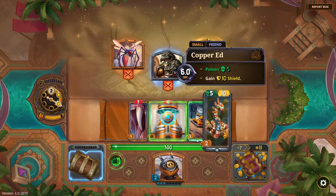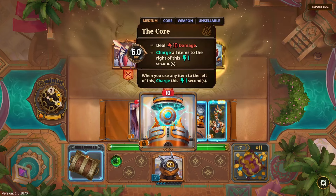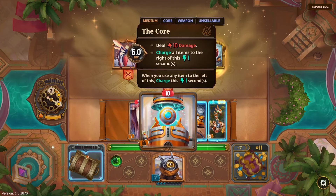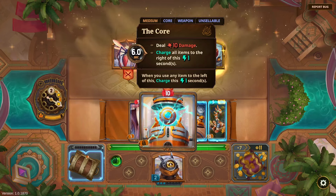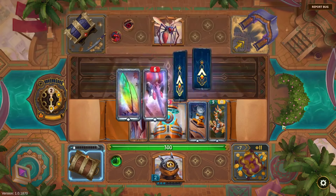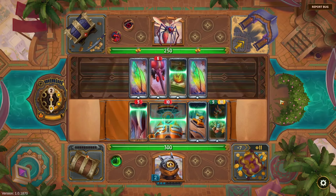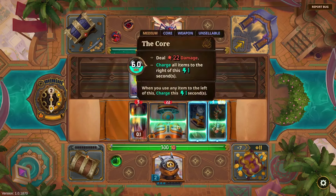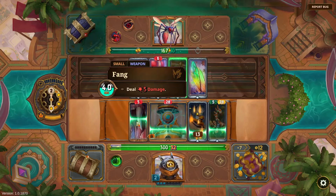Fighting a mosquito. 'When you use any item to the left of this' — wow, not directly to the left, any item to the left! That's really good. The Skeeter is pretty big now at five poison — definitely not part of my permanent build, but looking good for the time being. Could haste a weapon, so I could immediately haste the Core.